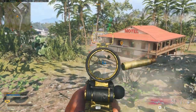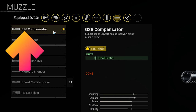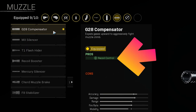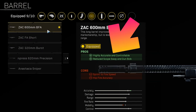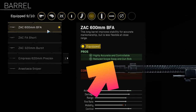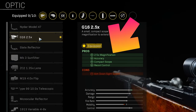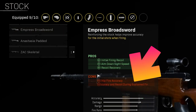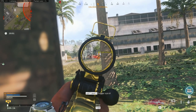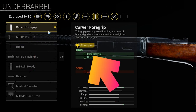Now let's move on to the attachments. For the early level attachments: for the muzzle, we'll be running the G28 Compensator for additional recoil control. For the barrel, we'll be running the Zac 600mm BFA for additional recoil control and reduced gun sway. For the optic, take the G16 2.5x zoom for additional clarity at longer range fights. For the stock, you don't want to be taking anything here as the first attachment just increases the recoil during sustained fire, which isn't something you want.